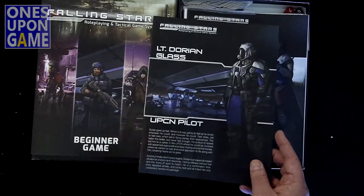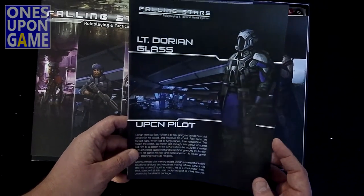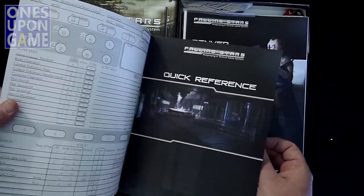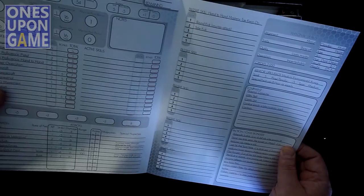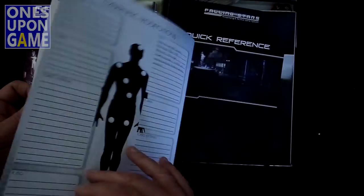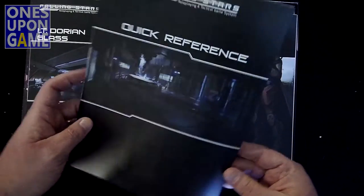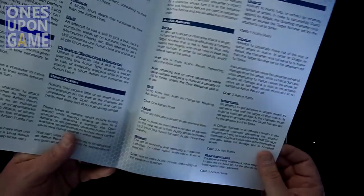These are our character dossiers. We have Lieutenant Dorian Glass, who is a UPCN pilot. He gets all his special actions and information. That's a quick reference card — so he just gets one. You can mark him up. I don't know that I'd want to permanently write on this though. Hopefully they have these for download in case you want to play with more groups.